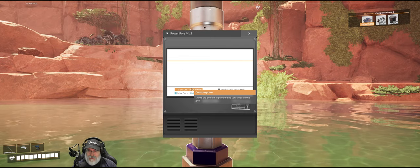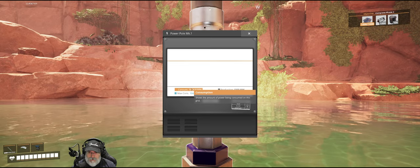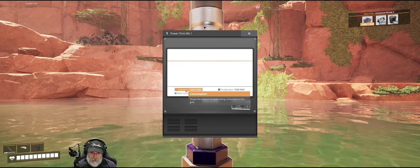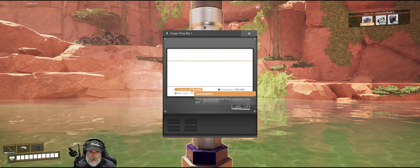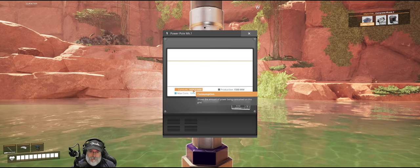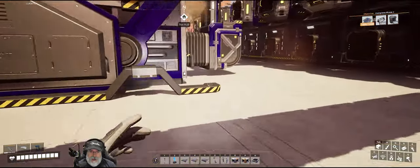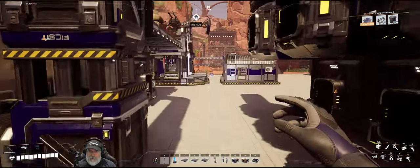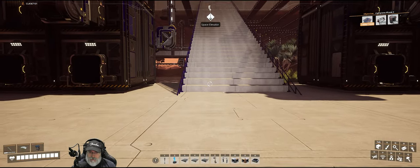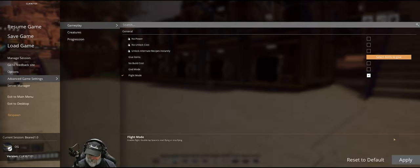Welcome back everybody to Satisfactory. I'm the Bearded OG, and in this episode we are going to build ourselves a road out to the coast - that's the main plan. As you can see here, our factory is running at 100% efficiency. If your orange consumption line is perfectly straight like that, it means all of your machines are running at 100% efficiency. I did have a few things I had to tweak to get that to work.